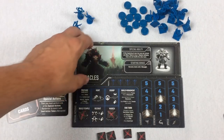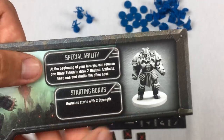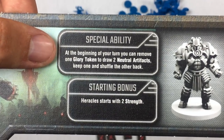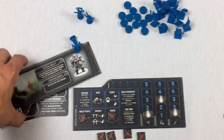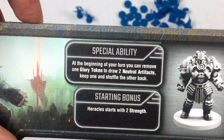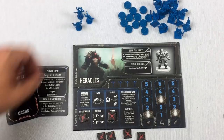Back to Heracles. Each character has a special ability in addition to starting bonuses. Heracles's ability says: at the beginning of your turn, you can remove one glory token to draw two neutral artifacts, keep one, and shuffle the other back. I'll keep an eye on that when I earn glory tokens.